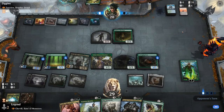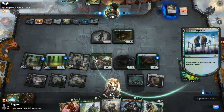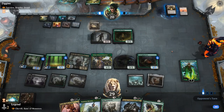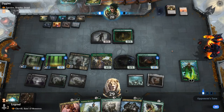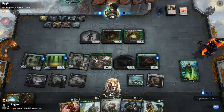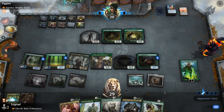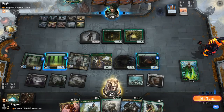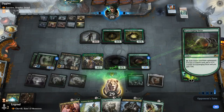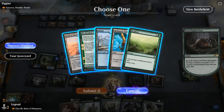Oracle reveals Temple of Mystery and a Field of Ruin. They play Azusa and Arch of Raska — they're kind of going off here. But we'll get to take out the Oracle next turn. We exile Field of the Dead from the graveyard since the opponent likely has ways to replay lands from there too.